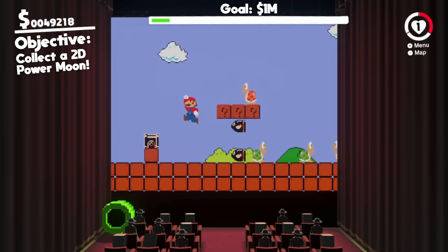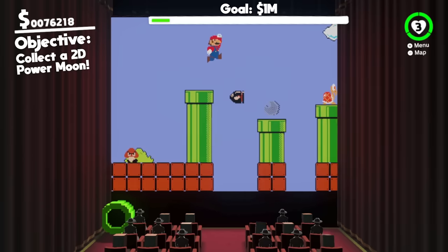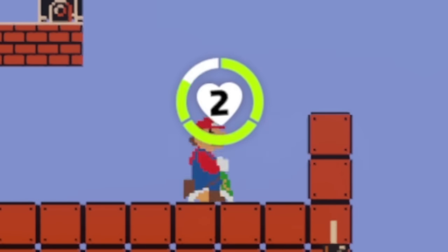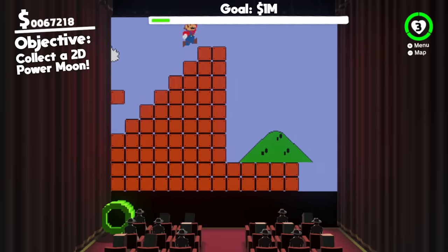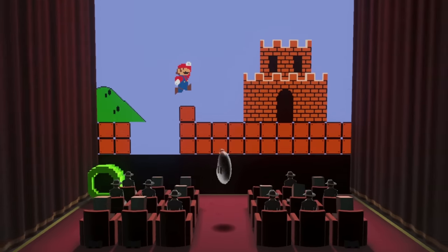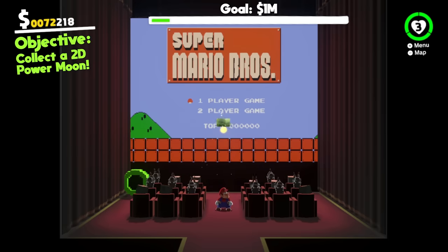This room has the objective: collect a 2D power moon. I'm gonna die — no I'm not! I'm too good at the game. Get out of here pooper troopers. I made it up here — now we collected that moon shard. We should only need one more. It's there where the flagpole normally is! It's not a 2D moon, but I collected the moon shards from 2D — I'm hoping that counts. Let's find out. Hey, it counted! And everyone clapped.